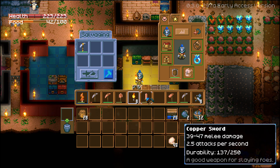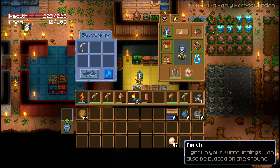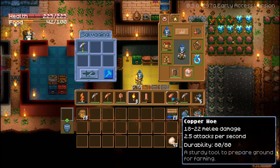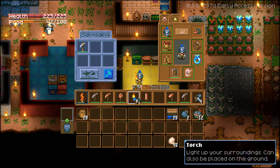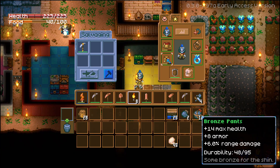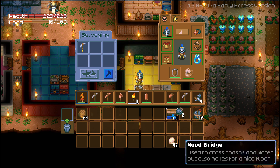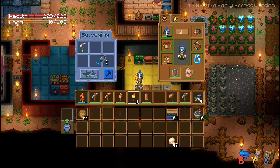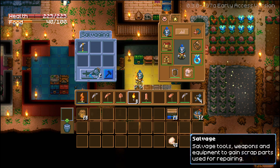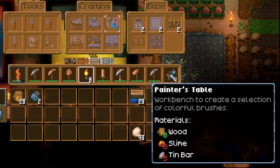There we go — repaired! You can repair everything in your inventory and it does fully repair, so you might want to wait until something gets really low before repairing. The salvage and repair bench also doesn't seem to give anything different from salvaging more expensive items — it's still the same scrap parts. Also, it looks like you can only salvage tools and weapons, not everything.